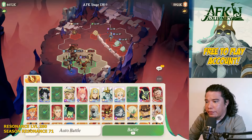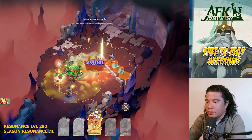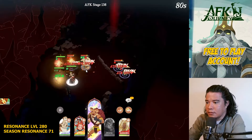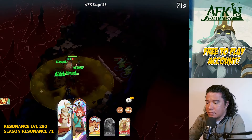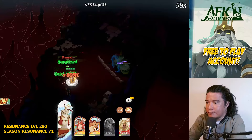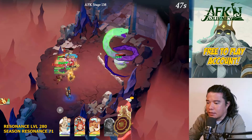Next is stage 138. Let's challenge this — I think this is the best setup. We'll aim Cecia first, then the next target, then another, then the last. I hope we can defeat that — let Audi go to auto battle.